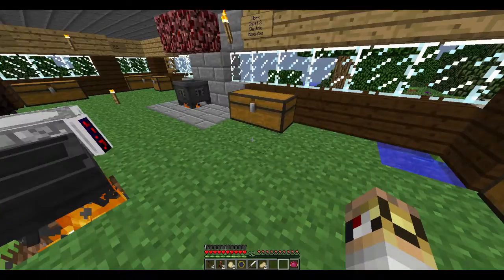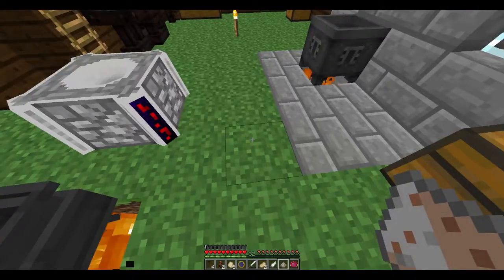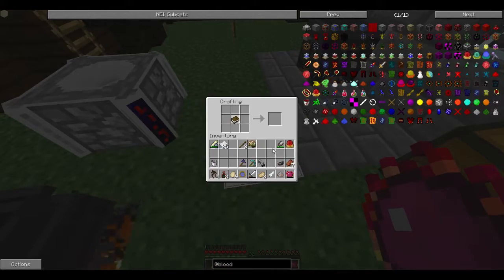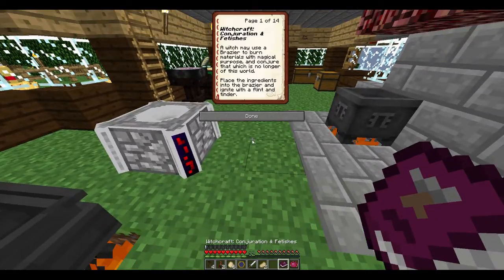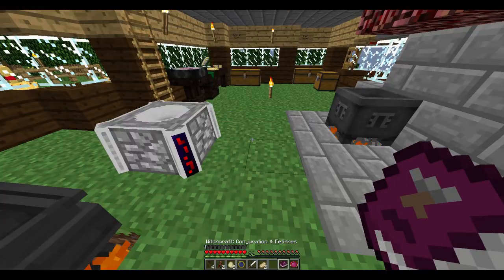We've got another book to go - which is wood ash, which you get from collecting fumes. We'll go back to the crafting grid. Ink sack, feather, it was the flint and steel on the bottom and the wood ash on the top. And now we get Conjuration Fetishes - I believe this lets us conjure stuff with a brazier, summon spectres and stuff like that. Graveyards, it's very deathly - you can summon death, make fetishes, all kinds of crazy stuff.